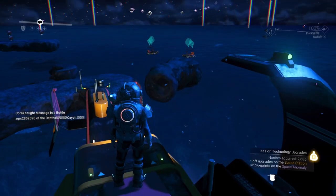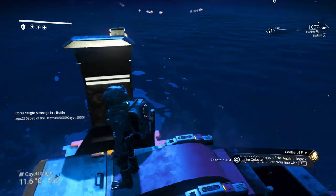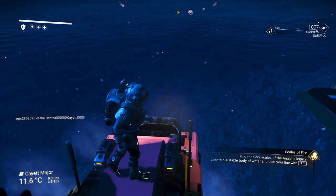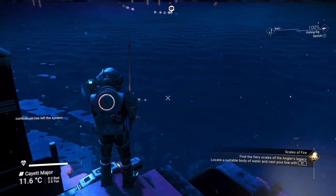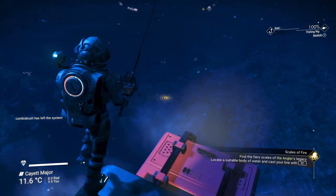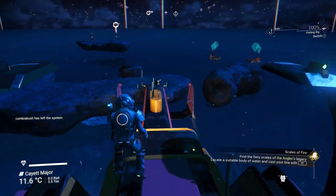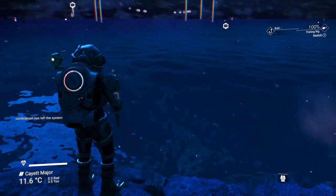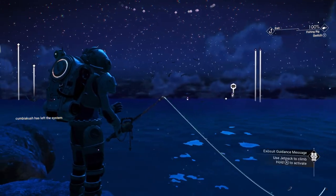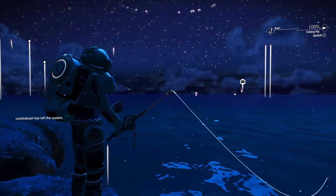Find the Angler's Legacy. So what does that require us to do? Find the fiery scales of the Angler's Legacy — locate a suitable spot and cast your line. I've not seen this one yet, let's go to a suitable fishing spot. Maybe like right here. There's some sort of flying fish over there — like eels that fly, apparently.